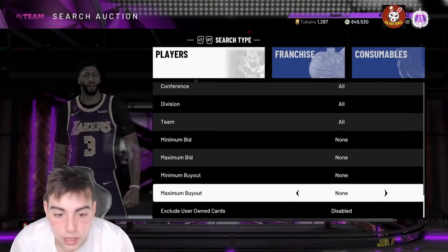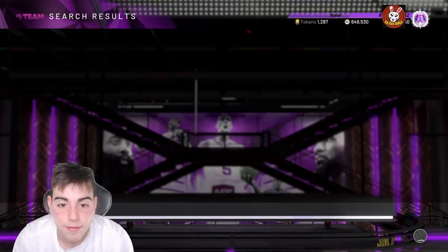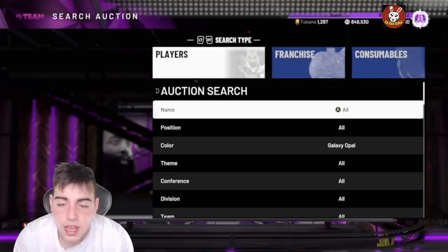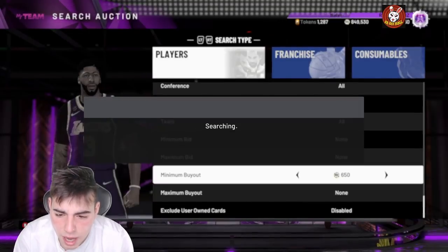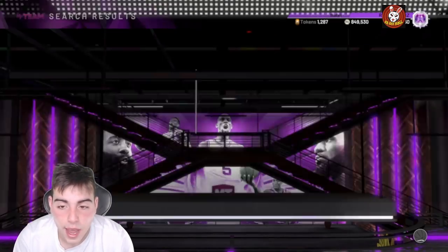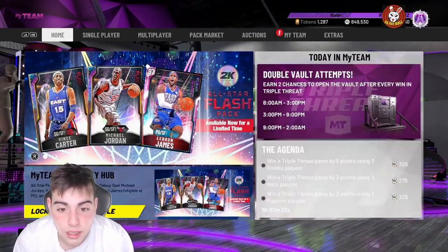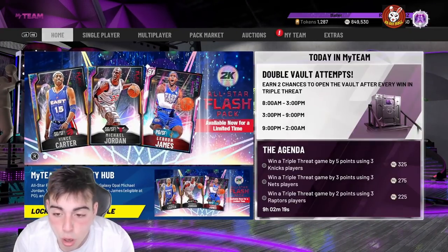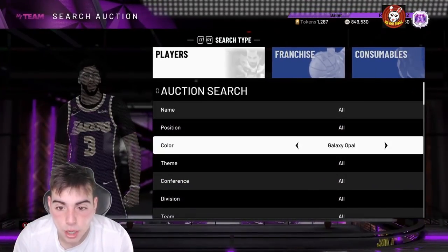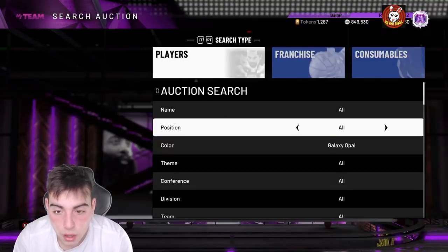Right now I've been seeing a ton of Galaxy Opal snipes coming up, and honestly I haven't got any. I'm not even gonna lie, I've missed one Vince Carter, that's all I've seen. I've been working like crazy, haven't really had time to snipe. But right now, if you aren't sniping, I don't know what you're doing. I would honestly ditch playing any games, I would literally sit on the auction all day. Tomorrow I'm off — I'm sitting on the auction all day, I'm gonna make a million MT, and I'm gonna snipe a Galaxy Opal. If you snipe a Galaxy Opal, 300,000 profit — you're welcome.